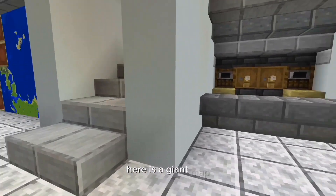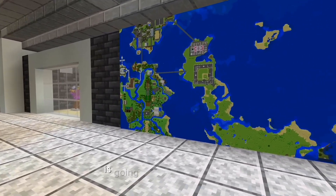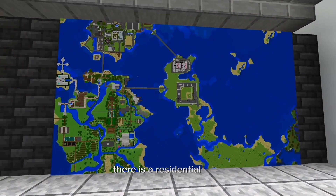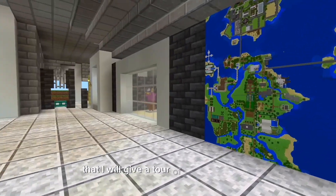Here is a giant map. You can see the baseball stadium in the middle. Slightly above the baseball field is going to be a hockey arena. You will also see to the left there is a residential area. Top left of the map is our giant city that I will give a tour of in another video.